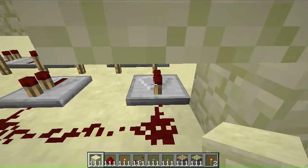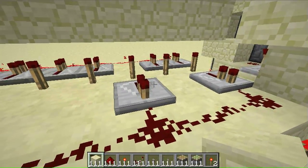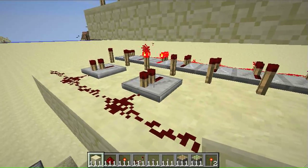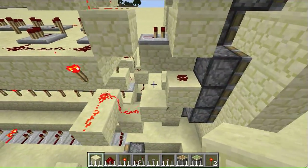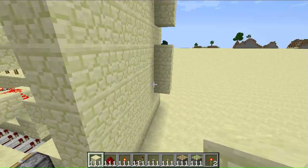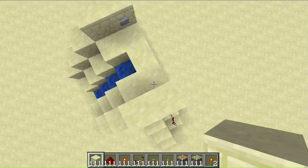So this one needs zero, two, three, four, five, six, seven, and eight to all power this one. So that's how it works.